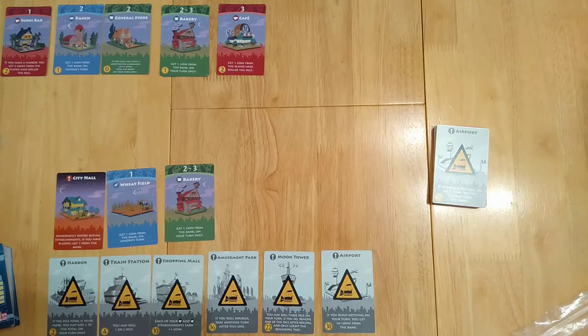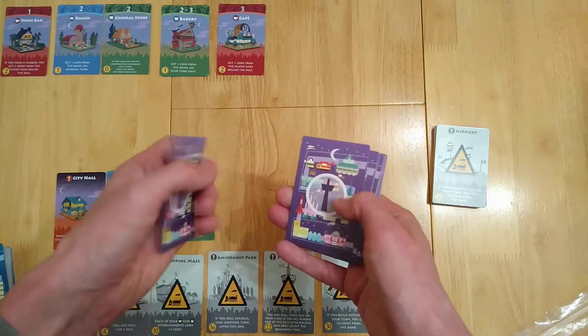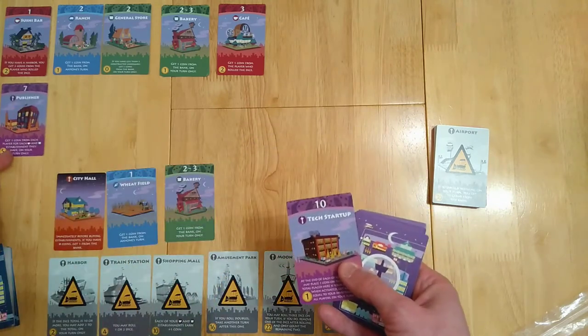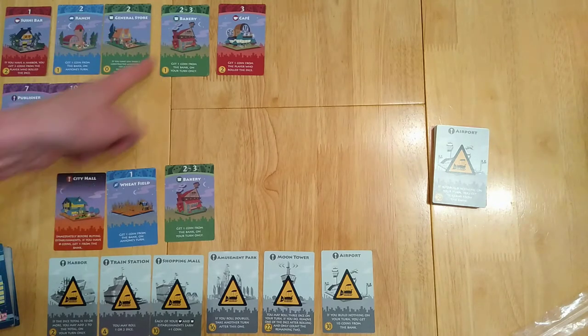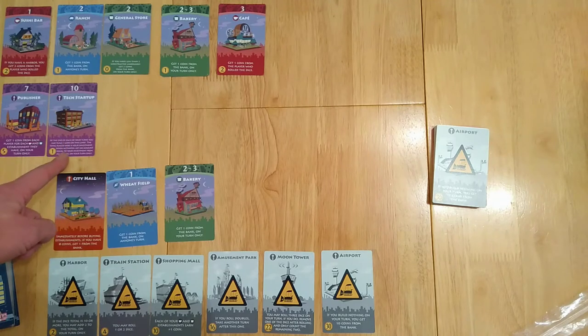We've also got these special buildings. We're using two of these cards — drawing two cards, we have the publisher and the tech startup. The publisher: get one coin from each player for each cup and each bread symbol they have on your turn only. The tech startup: at the end of each of your turns, you may place one coin on this card — the total placed is your investment. When activated, get an amount equal to your investment from all players on your turn only.